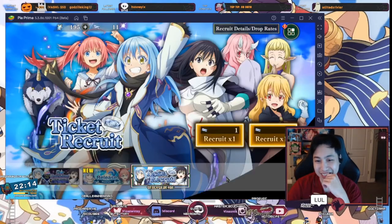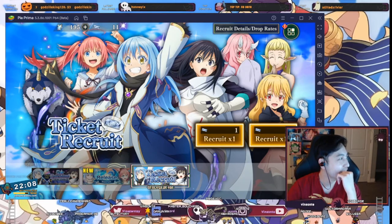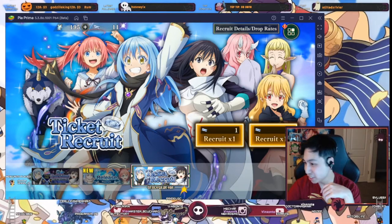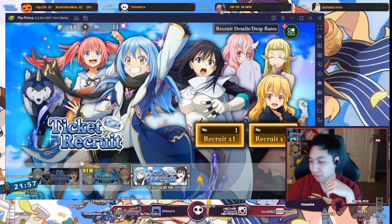You click there and enjoy your summons. Usually at this point if I get a five-star I'll probably keep it and keep going and push my luck to see if I want to reroll. Or if I didn't get a five-star I would just reroll. It's up to you if you want to do this third free roll part just to see if you want to keep it or not.